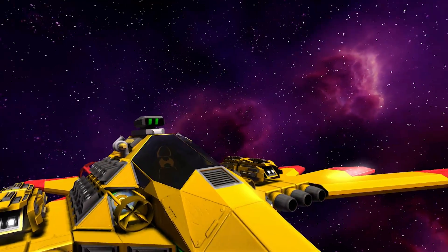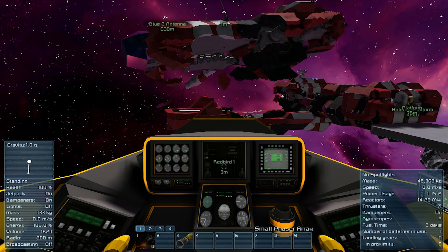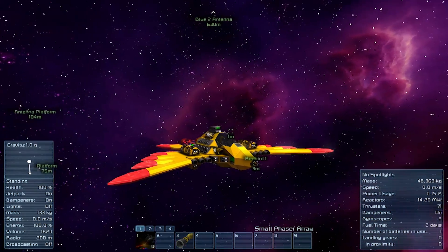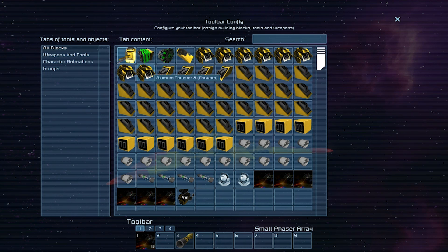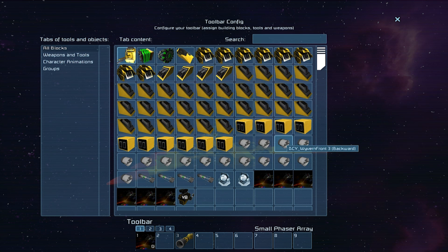I guess the cockpit reflection is just from the skybox, which is also pretty cool. So, we have phasers. And apparently it has the Gatling guns listed, but they're not functioning, it looks like. Which is unfortunate.